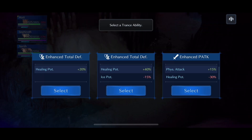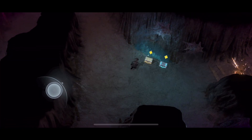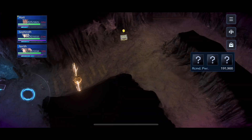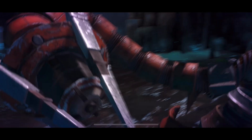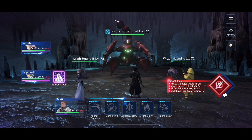Now for the trance ability, I spent some time thinking about it. I decided to go for the healing potency without sacrificing anything else — I wanted to just be safe throughout the rest of the dungeon. I figured we had enough damage given what we just did to that previous boss. I decided I wanted to be safe, which is ironic given what's about to happen during this fight.